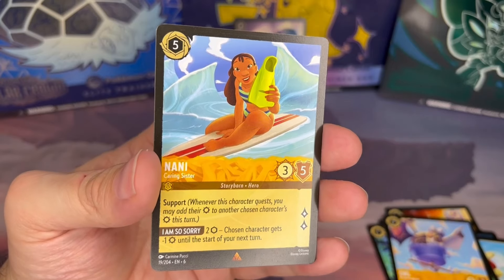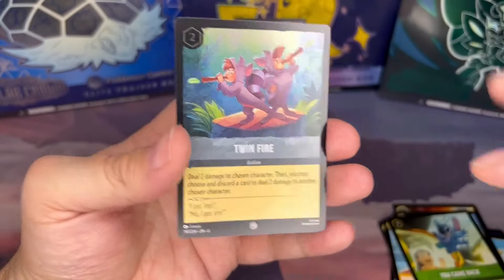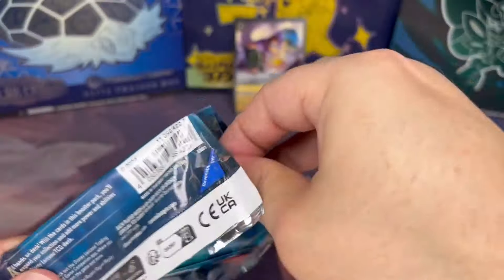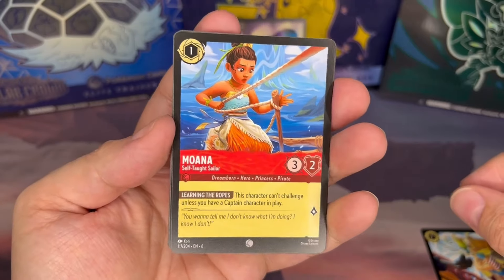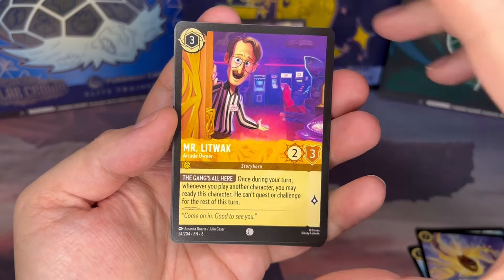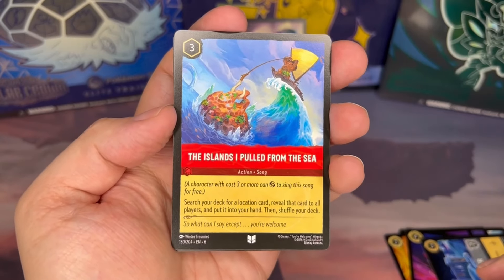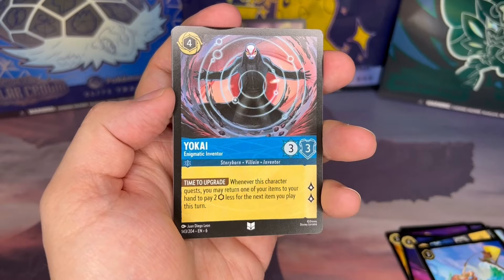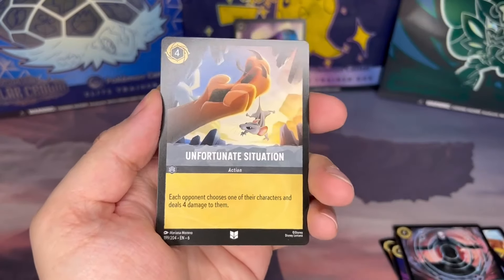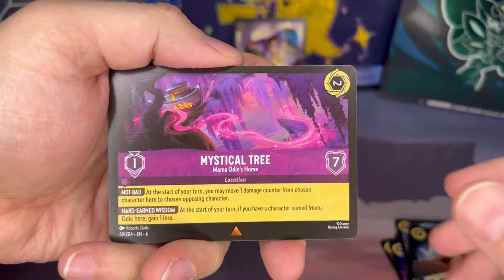Hack eight. A Very Merry Unbirthday, a classic from Alice. We get Nanny from Lilo and Stitch. Came back again, and foil we get Twin Fire. Hack nine: Prepared to Board — a Moana themed sailor, our first card from the Moana series. Mr. Litwack, the arcade owner from Wreck It Ralph. Islands I Pulled from the Sea — Maui card, I guess that's a reference to song lyrics. Here we have Yokai from Big Hero Six. Unfortunate Situation featuring Scar from Lion King at a mystical tree location.